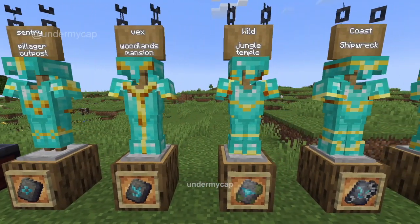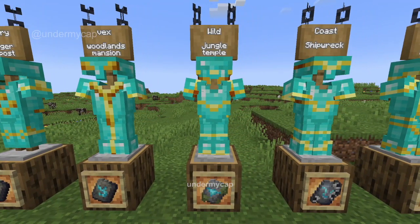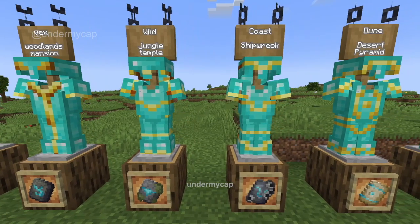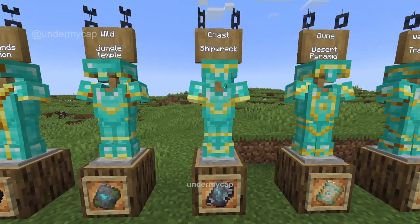The next one is the Wild. This can be found in Jungle Temples and as you can see the pattern looks quite cool. The next one is one of my favorites — the Coast. It's found in Shipwrecks and it looks awesome. You can see it's kind of got barnacles on it because it's underwater.